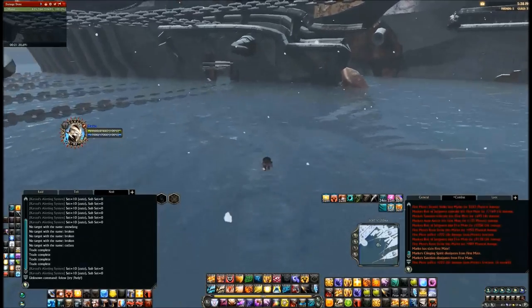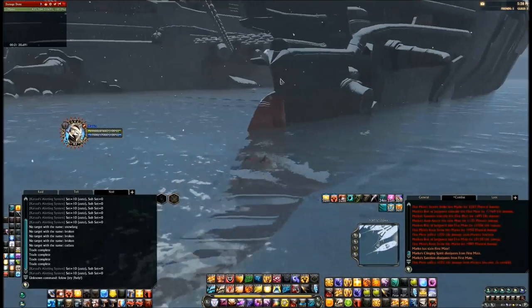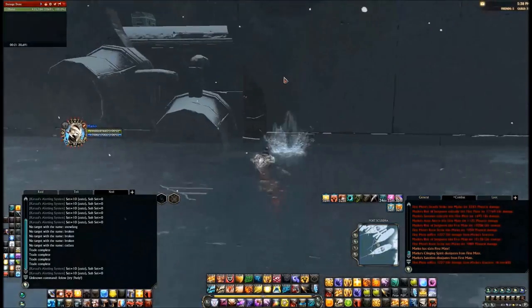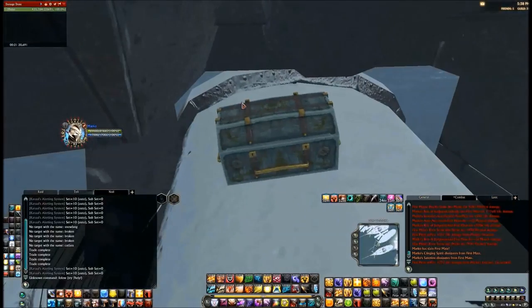The second ship's chests are all accessed via the water. So the first one is at the very front at the bottom here. Just jump, and there you've got it, right there.